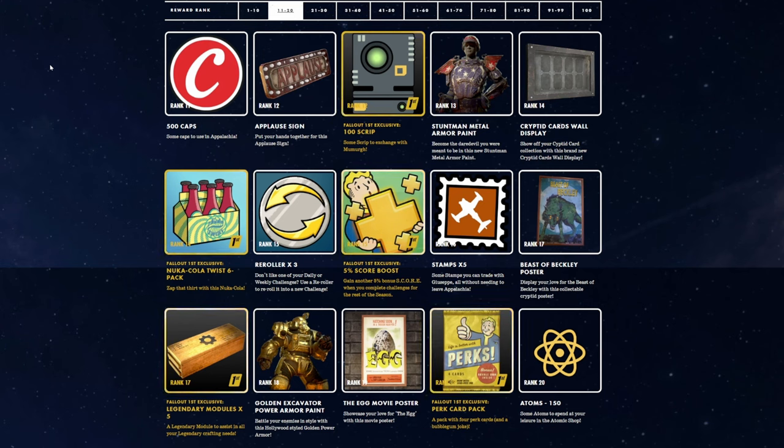Rank 11, 500 Caps. Rank 12, Applause Sign. Rank 12 gets 100 Script if you have Fallout 1st. Stuntman Metal Armor Painting at Rank 13. Rank 14, Cryptid Cards Wall Display — heck yeah. If you didn't know, you're gonna be able to get cards when you do the events. We noticed that in the PTS but didn't want to say anything to ruin the surprise. Rank 14 you get Nuka-Cola Twist Six Pack. 15 Re-Rollers. The Rank 15 Fallout 1st gets a 5% score boost on score earned from daily or weekly challenges. At Rank 16, 5 stamps — we're gonna be doing a lot of expeditions. Rank 17, Beast of Beckley — some of this stuff is going up in our camp. Legendary Modules for Fallout 1st at Rank 17.